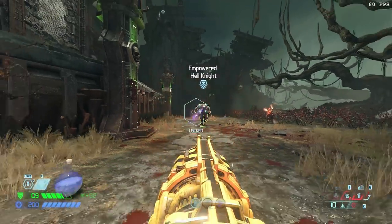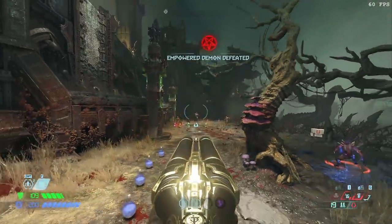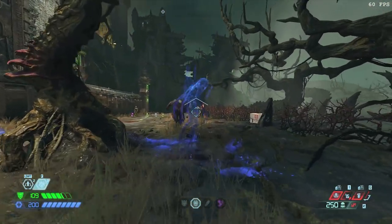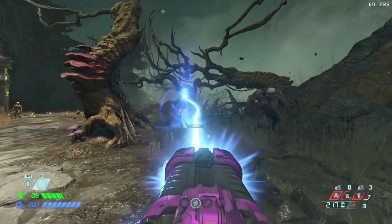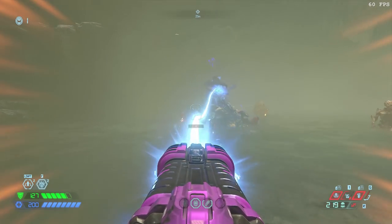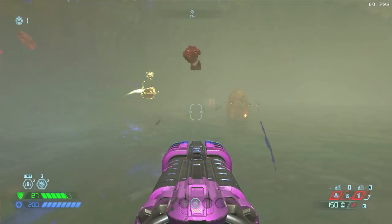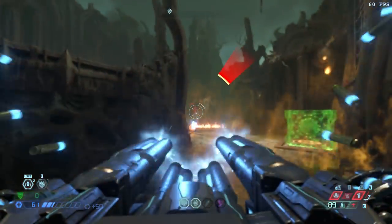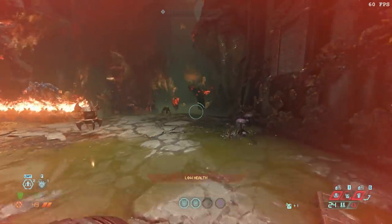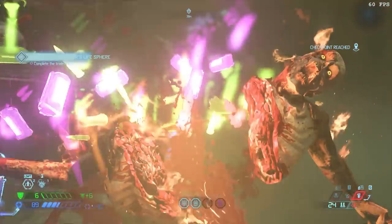Another massive change was in the Blood Swamps. One strip used to spawn two Barons, one of them possessed — now the Spirit possesses a random fodder enemy and only Hell Knights were spawned, making this area much less of a challenge. They also took the tentacles out from the fog areas, making those areas much easier to avoid damage in. I also had a weird situation where I killed the giant tentacle that spawns with the Doom Hunter and the Doom Hunter despawned with it.